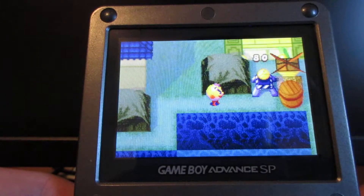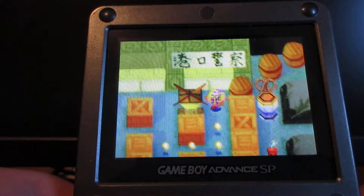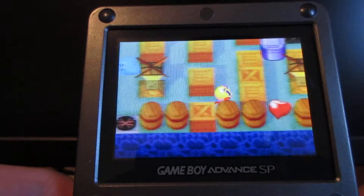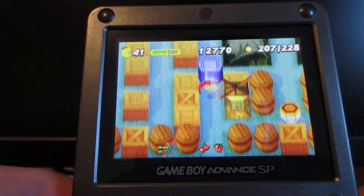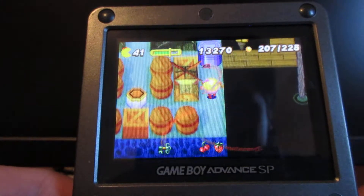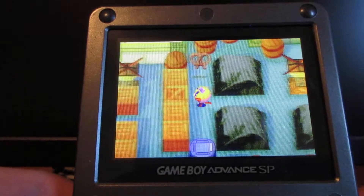Continue on the rest of the path, go through the Pac-Man door, get the checkpoint, get more of these Pac-Dots. Watch out for more of those firecracker guys, watch out for Inky, watch out for that firecracker guy — that guy almost got me. Push and move this TNT block to get rid of that firecracker guy and to get the pretzel.